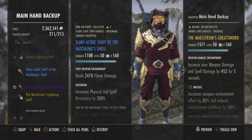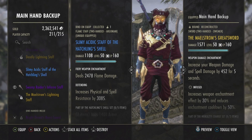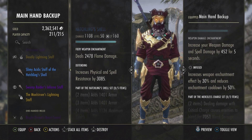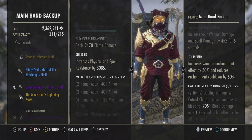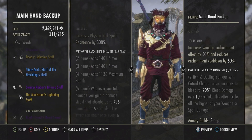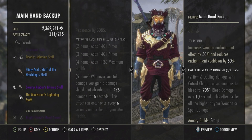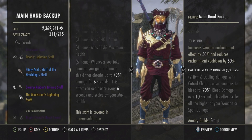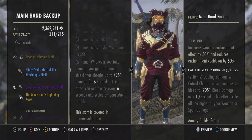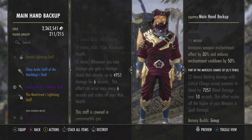There you have it, ladies and gents — our unique fire staff, the Slimy Acidic Staff of the Hatchling Shell. Fire Weapon Enchantment deals 2478 flame damage. The trait is Defending, increasing physical and spell resistance by 3085. As part of the Hatchling Shell set: two items add 1401 armor, three items add 1401 armor, four items add 1136 maximum health, and five items — whenever you take damage you gain a damage shield that absorbs 4951 damage for six seconds, occurring once every six seconds, scaling off your maximum health.